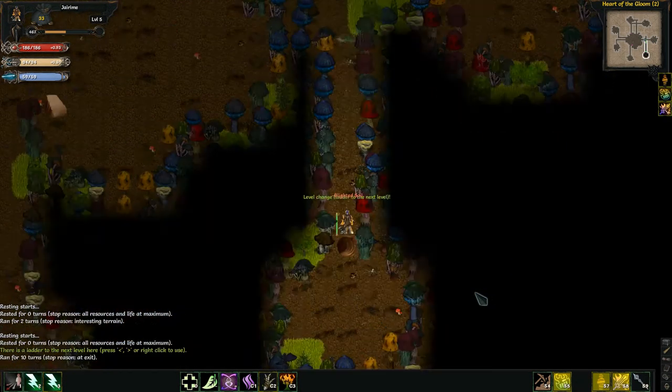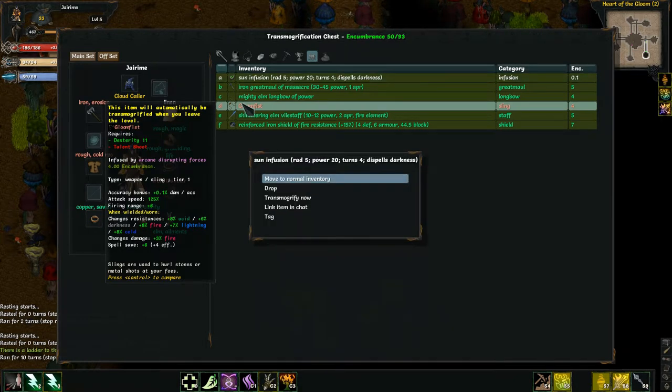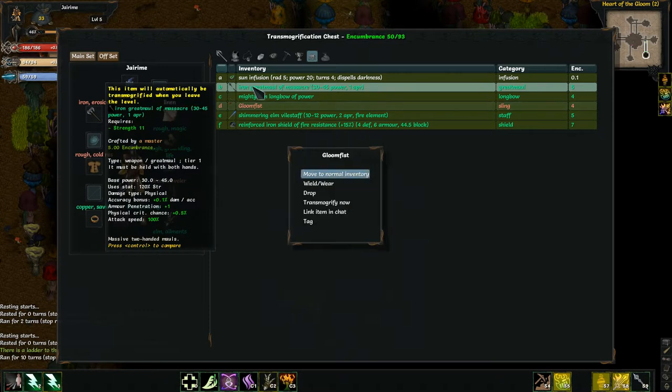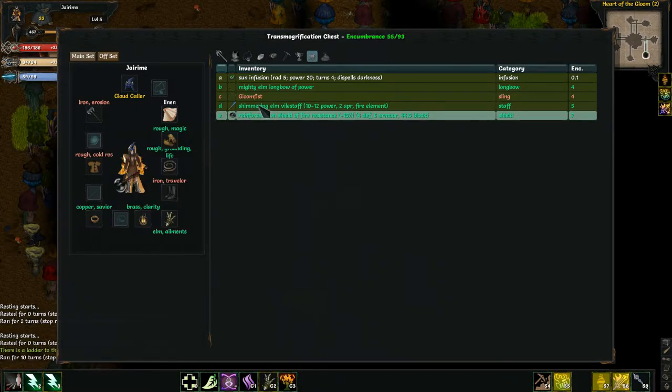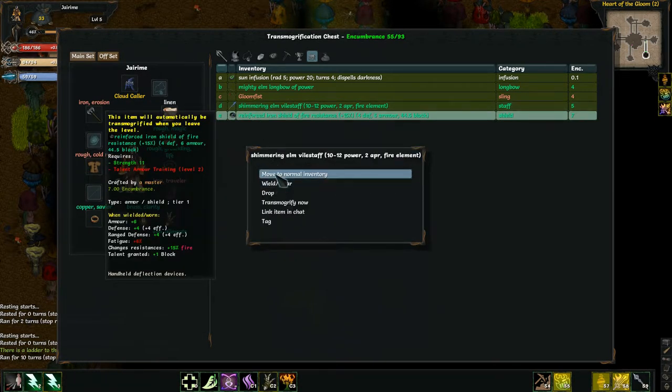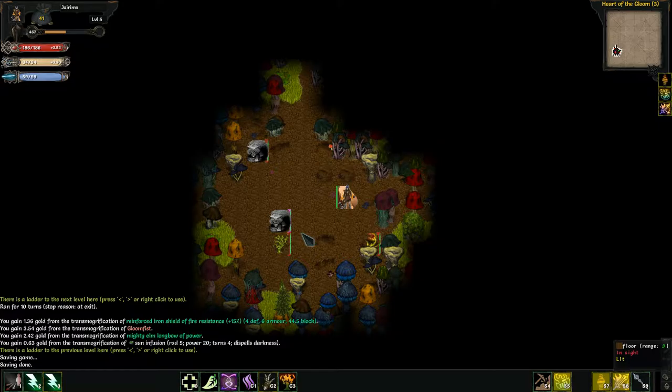Okay, let's go down to the next level. Glomfist — actually, I might want to keep that. But nope, arcane disrupting forces. Selling it. Can't use anything for shoot iron great maul massacre. Not worried about that at all. But let's keep the shield, just in case I want to go into sword and board. That way I now have a shield at least.